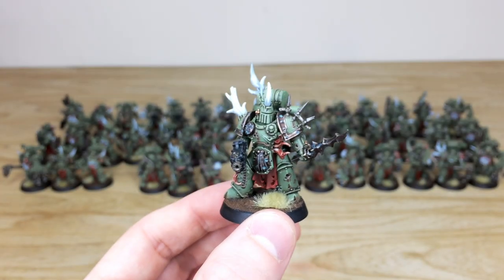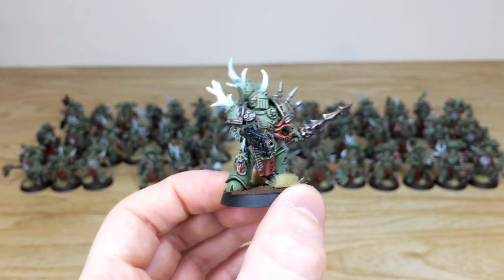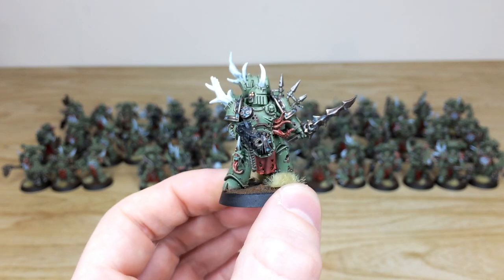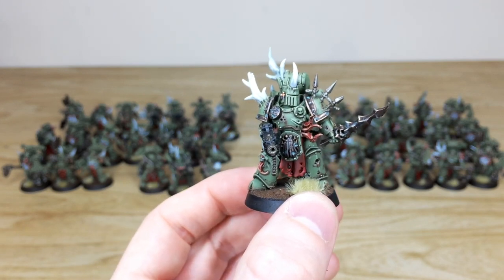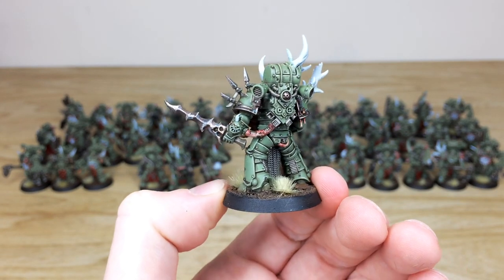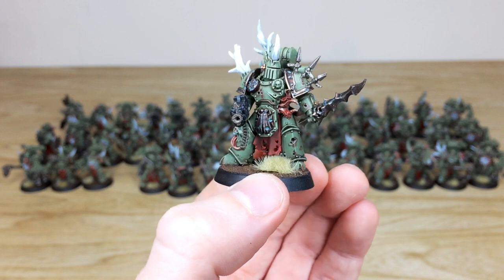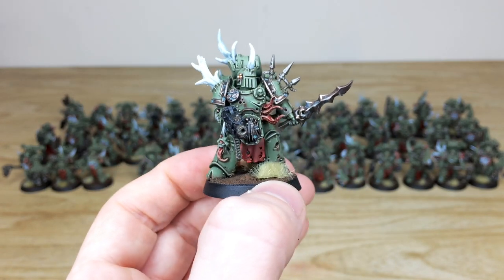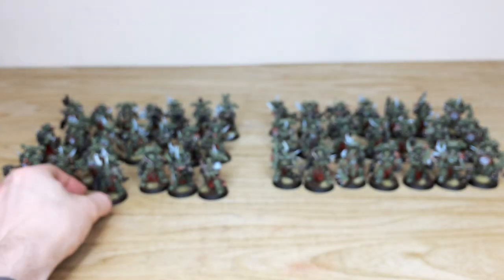We've also got one of the champions here, with a sword and a bolter — a really cool pose, looking like he's about to give someone a very bad day. All the spikes and metalwork are highlighted through various stages, with super crisp highlighting throughout on all the armor panels, all the gold work, and the casings of the guns — absolutely everything done to a very sharp standard.